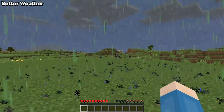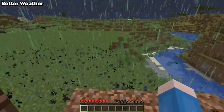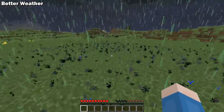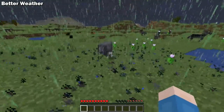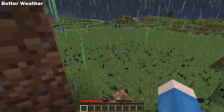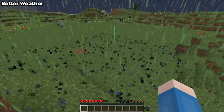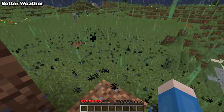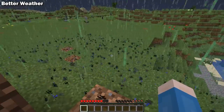Better Weather is a Forge 1.16 mod that adds new weather events. Currently it only adds acid rain, but they plan to expand it to blizzards, sandstorms, heat waves, hailstorms, and possibly even extreme weather like tornadoes or hurricanes. Acid rain has a chance of occurring in place of normal rain and can be easily identified by its green tint. It can injure players and mobs and even destroy vegetation and blocks. This is already a very cool mod and I'm looking forward to seeing what they do next.